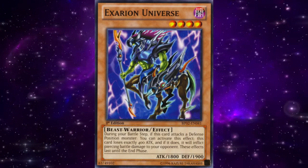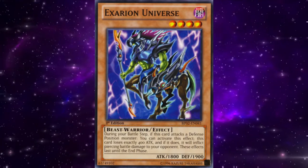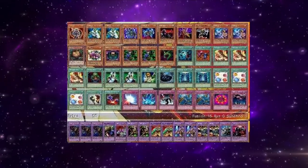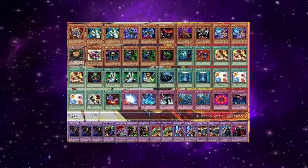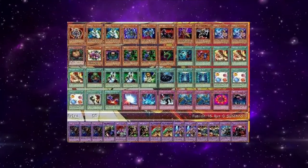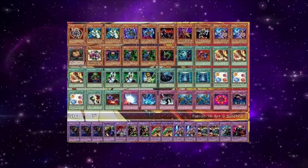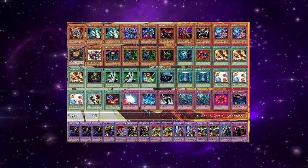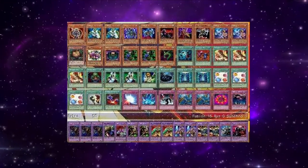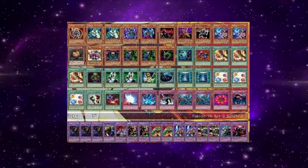Many innovations in deck building, card ratios, tactics, and strategy led to a very skillful format with a steep learning curve. It can be argued that Axerion increased the skill gap between good and great players, though others argue that less skilled players could compete thanks to Axerion just being so powerful. Now that we've entered the modern period of Goat Format — where Chaos and Warrior decks dominate rather than Goat Control — this is characterized by the removal of Axerion Universe from the accepted card pool. Most of the community is on board with removing Axerion Universe, as it's more historically accurate and more reflective of the Goat Format that people remember and want to play.